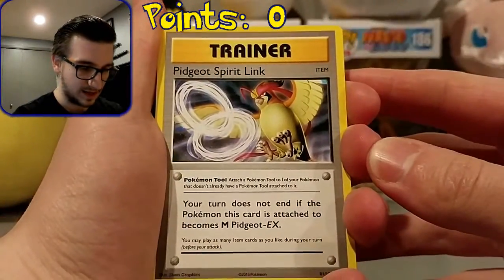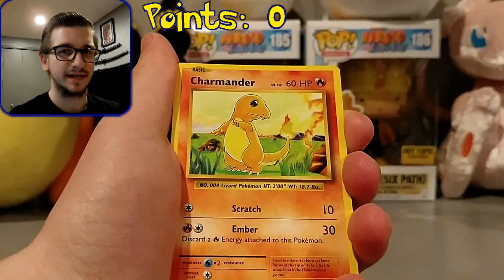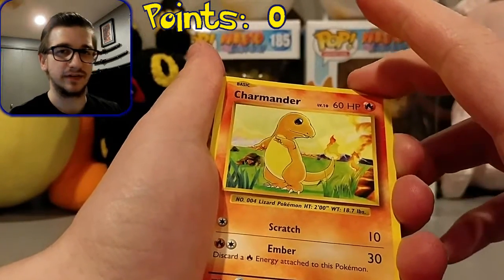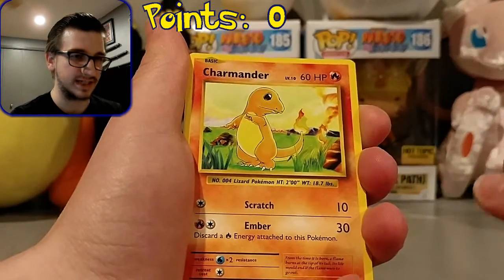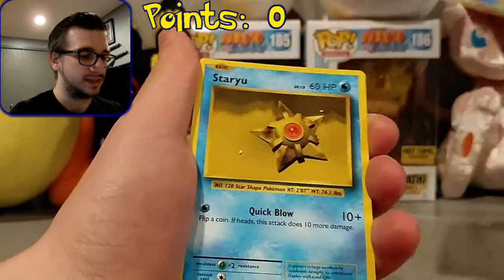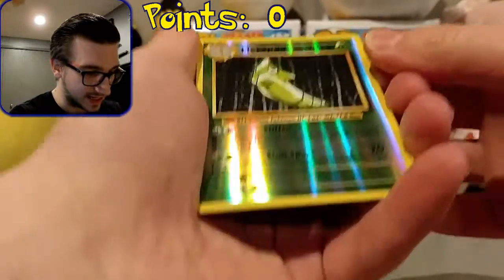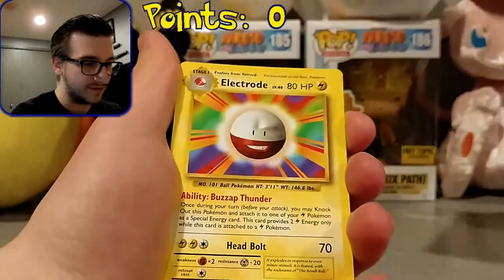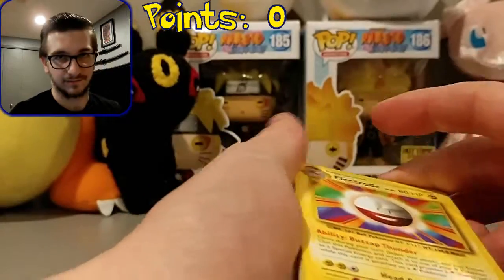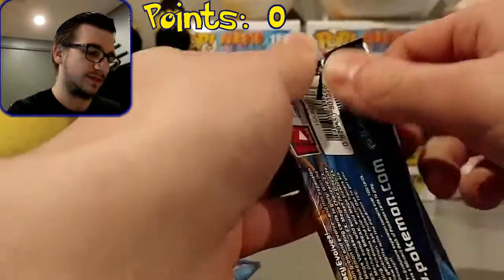Starting out with a Pidgeot Spirit Link, Kakuna, Energy Retrieval. The two packs I opened in the last Evolutions video, I actually didn't get any secret rares, which is kind of strange — I think I've gotten a secret rare almost every time I've done an Evolutions video. We've got Charmander, Seal, Staryu, Doduo, Ponyta, a Metapod Reverse that is uncommon so that's worth nothing, and a regular rare Electrode. So after this first pack, we have nothing. That's okay, let's see how we do with the next one.